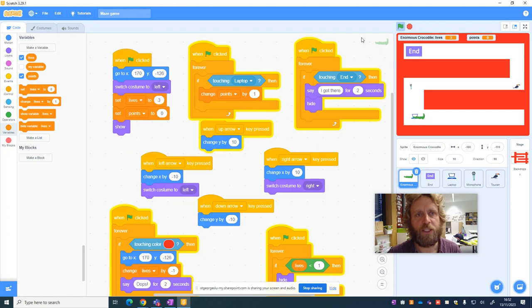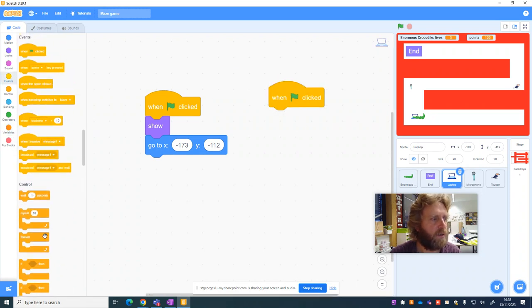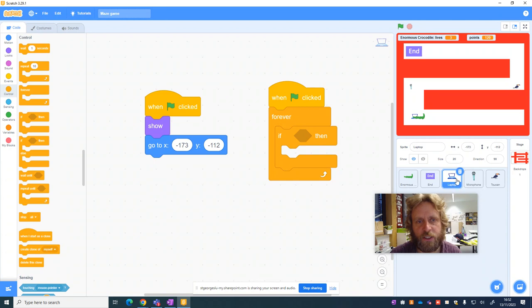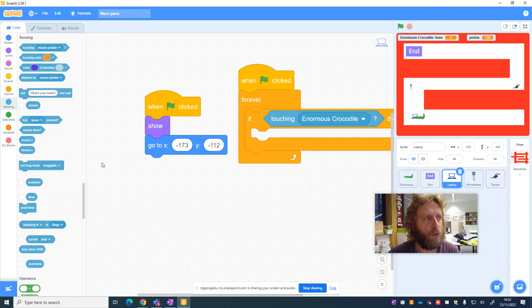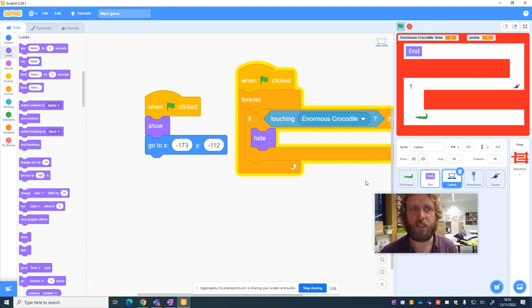There's a problem — when you press the green flag and drive across touching the laptop continuously, the points go really high very fast. So we need the laptop to disappear. We go into the laptop sprite and add: Events, when the green flag is clicked, forever — if the laptop is touching the enormous crocodile, go to Looks and hide. Now the crocodile touches the laptop, the laptop disappears, and we get one point.